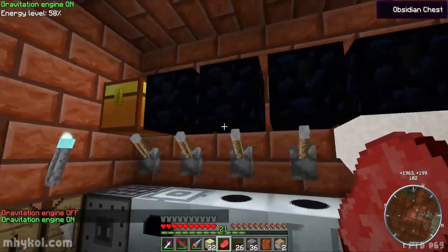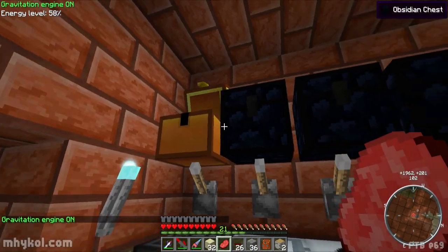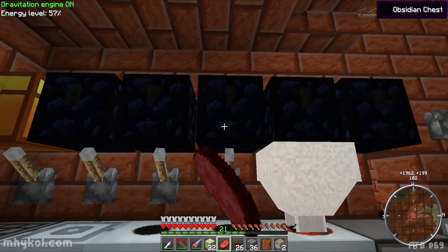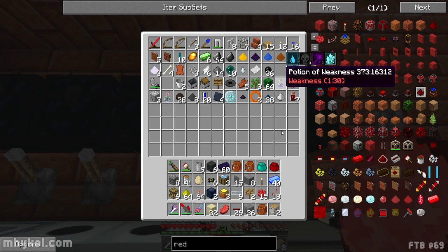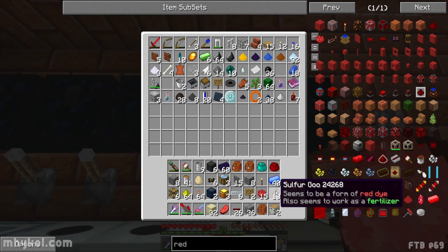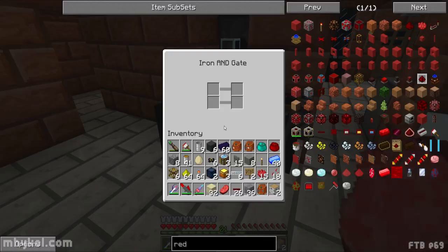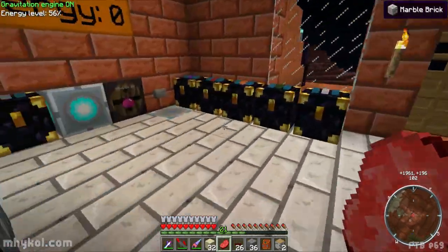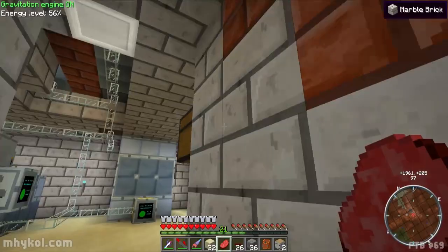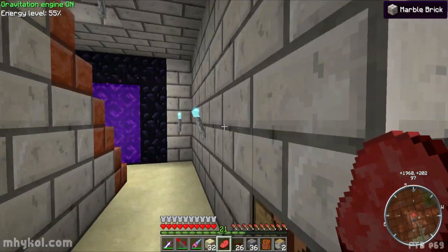That's sulfur — I think I have a bunch of it somewhere. Here we go: this sulfur goo can be used as a red dye. Now I can grab more sulfur goo — that'll give me some red.